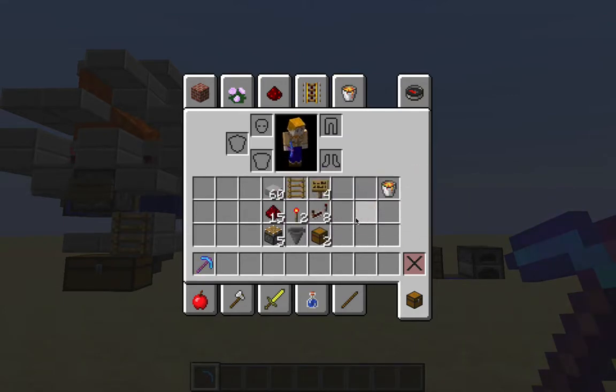You're also going to need 10 iron ingots between the pistons and the hopper. So all told, this really isn't too bad. But there's a significant redstone and iron requirement here, so keep that in mind if you decide to try to build this.